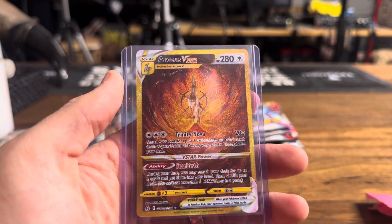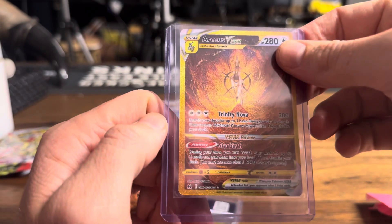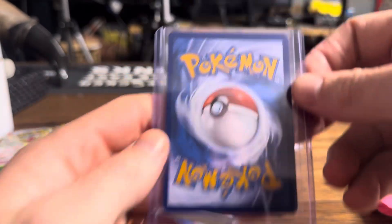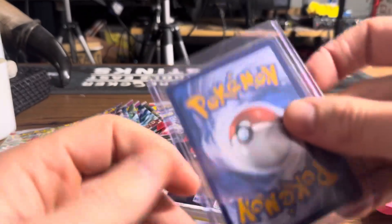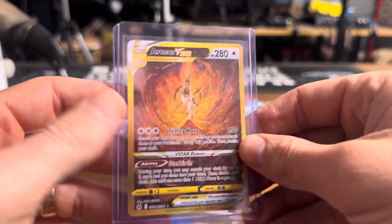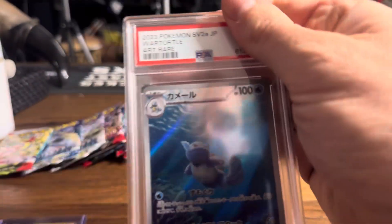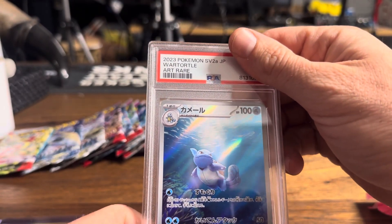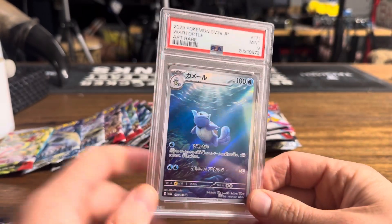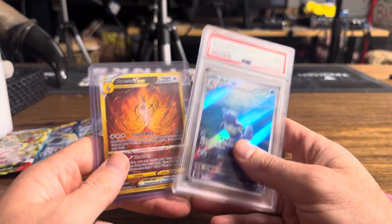Oh, ladies and gentlemen — holy shit. Now that's a fucking hit. Collectorverse, you have my absolute full attention. Wow. Arceus V-Star Gold! Holy shit. And we've got an Art Rare War Turtle from 151 in Japanese, a nine. Now that's a mystery pack. Go over there right now, grab yourself one. That is incredible.